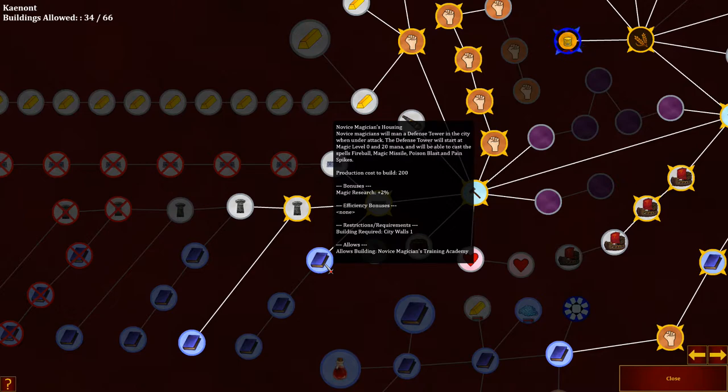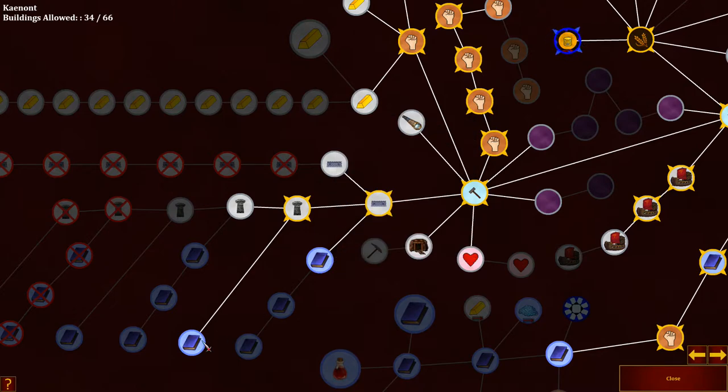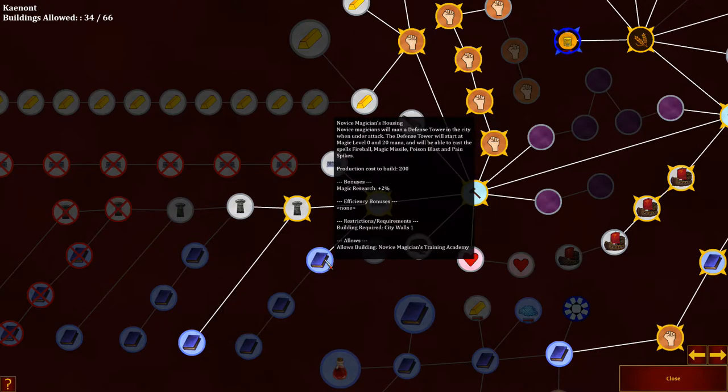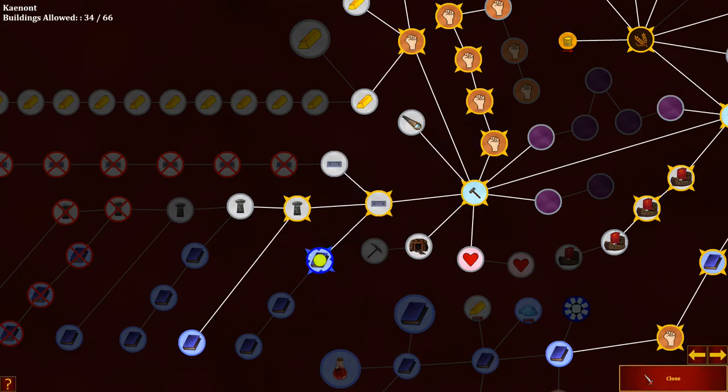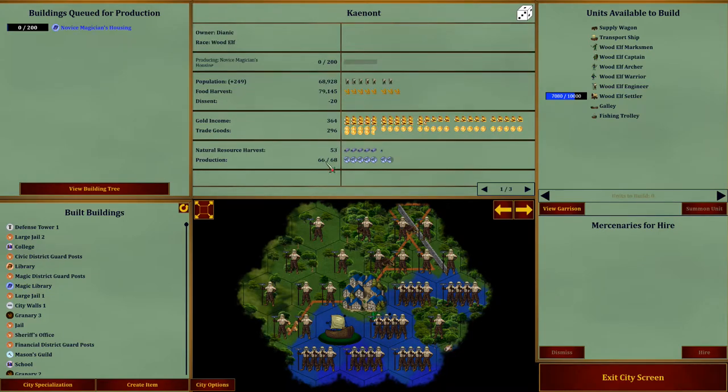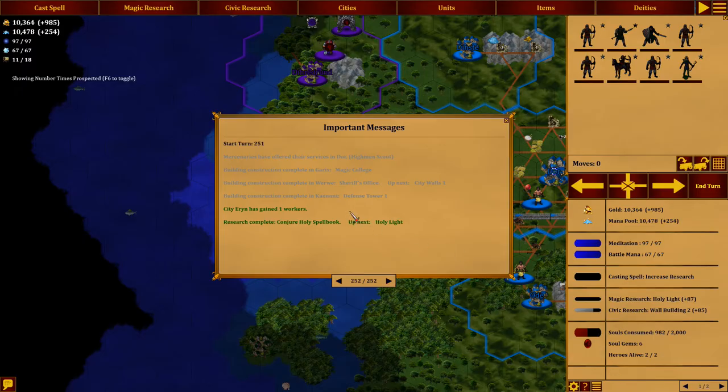Or housing — we need to get both of them in that case. That's pretty inexpensive, 200. We're making 66 here per turn, so it's okay. Gain the working area. And research complete: Conjure Holy Spellbook, great.